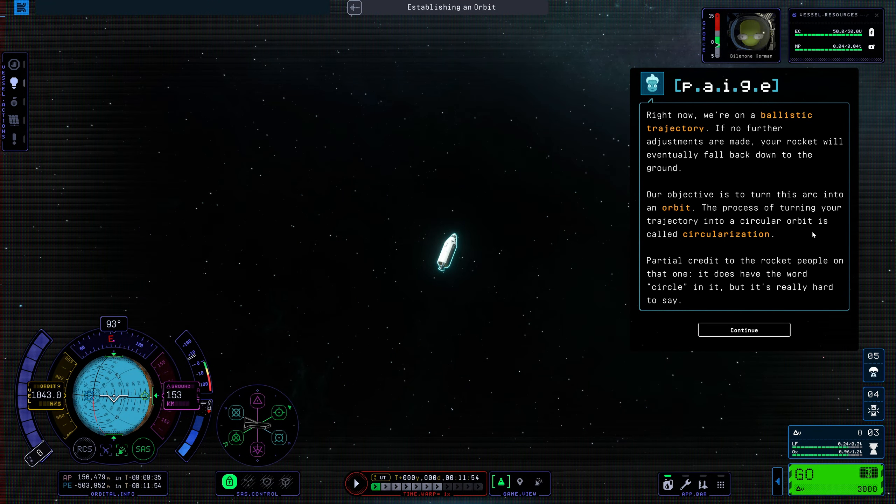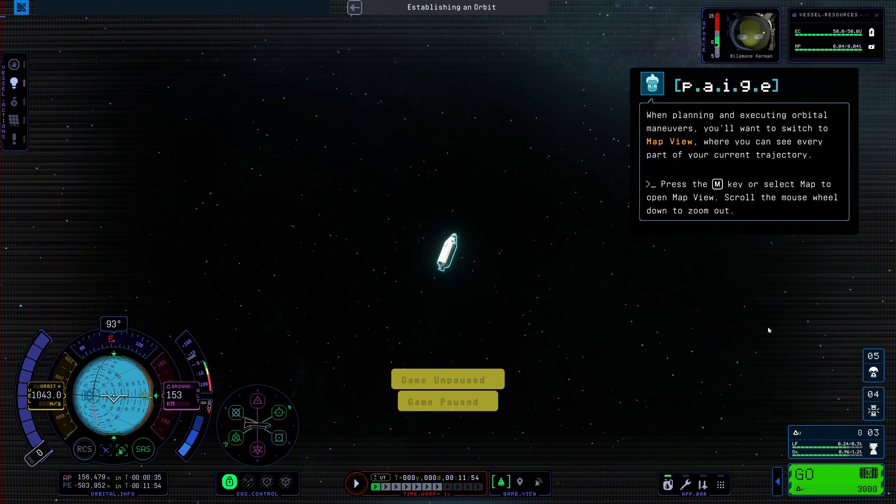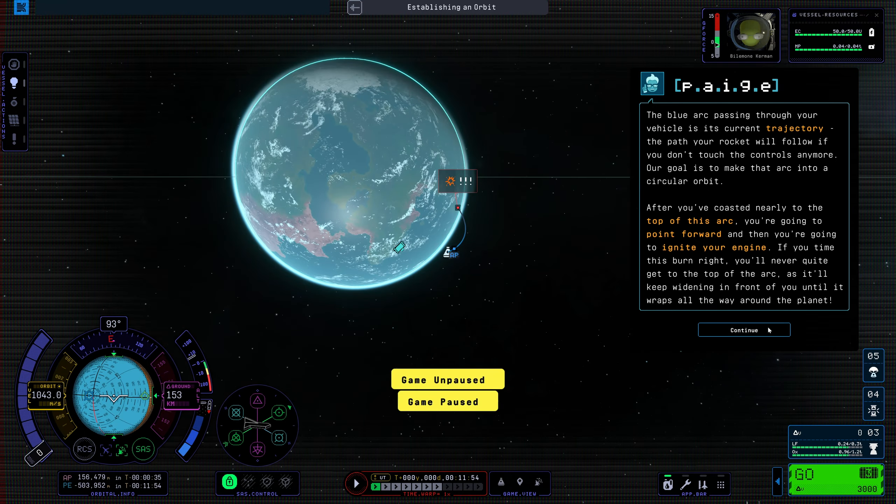Right now we're on a ballistic trajectory — if no further adjustments are made, your rocket will eventually fall back down to the ground. Our objective is to turn this arc into an orbit. The process of turning your trajectory into a circular orbit is called circularization. When planning and executing orbital maneuvers, you'll want to switch to map view, where you can see every part of your current trajectory. The blue arc passing through your vehicle is its current trajectory — the path your rocket will follow if you don't touch the controls anymore.